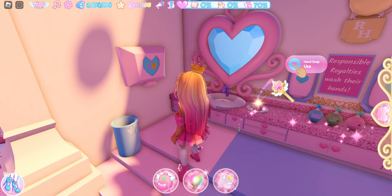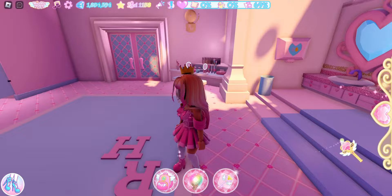So this is the powder room — this is really cute. I like the mirror, and we got hand soap so we can wash our hands. That is another quest you may get.